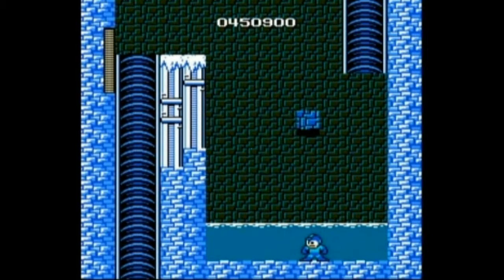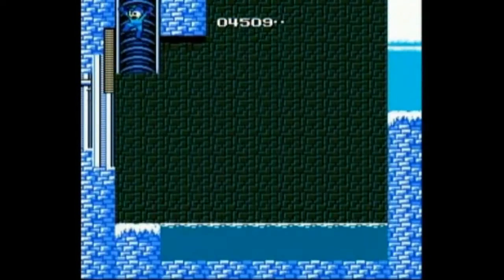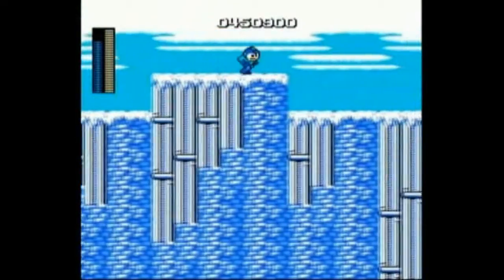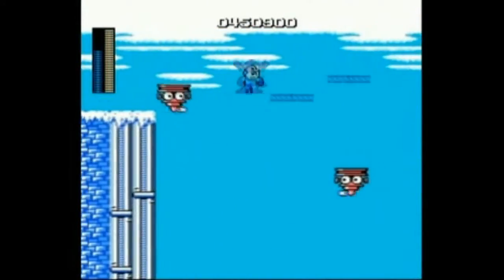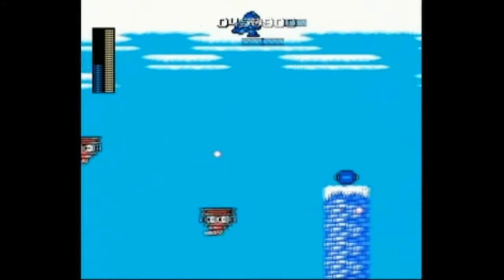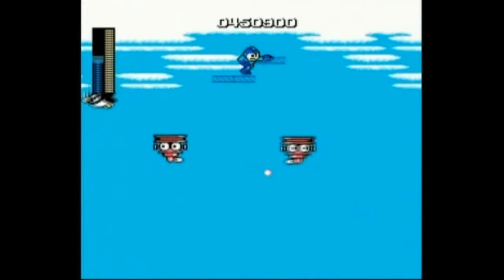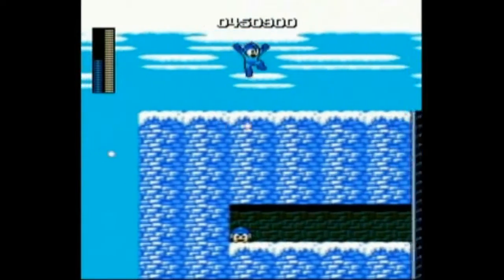And now we got more of the disappearing blocks. Yay! I love these — I hate them so freaking much. Seriously, they suck. Timed it too early. There we go. Now we're making progress. And over here there's more of them, but screw that — I have the Magnet Beam. I hate those disappearing blocks. They are such a pain. Screw them. And screw this area too. You're expecting me to use those platforms that can take you any way they want? Screw that — not worth it. Because for all I know, they can just lead me right into the penguin and knock me off. I'd much rather just use the Magnet Beam.